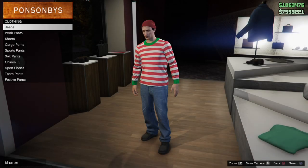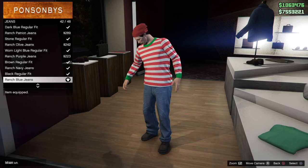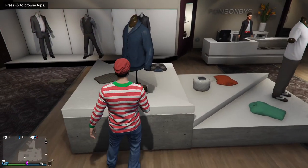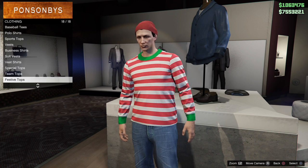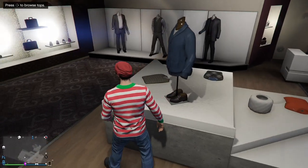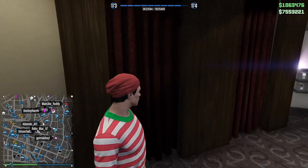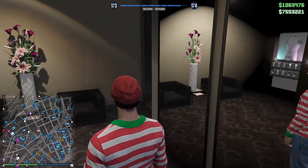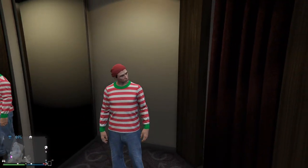Moving on to the second outfit, we have Waldo. Again this is a really simple outfit. You're gonna want to put the stripy pajama top on, which is actually one of the new tops, and then you're gonna want to put ranch blue jeans on, brown boots, and then a red beanie. You can definitely have some fun with this in-game — instead of playing hide and seek you play like where's Waldo in GTA. Definitely a fun little outfit if you want to mess around online.